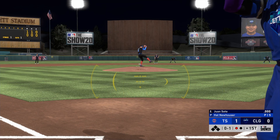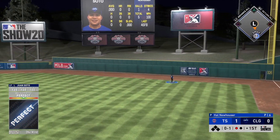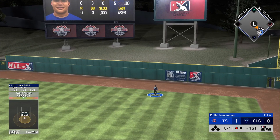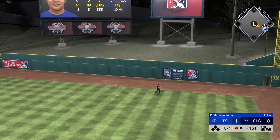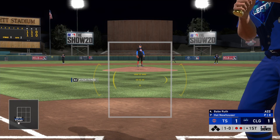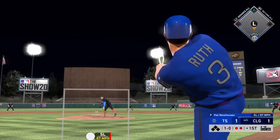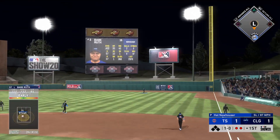Juan Soto is up in his very first at-bat and he launches a no-doubter on a fastball — 0-1 count, perfect-perfect, 125 to both sides. That ball is absolutely destroyed, 114 mile-per-hour exit velocity. He hits a home run in his very first at-bat. That is legendary — exactly what I'm looking for.